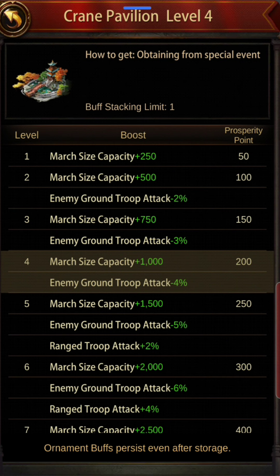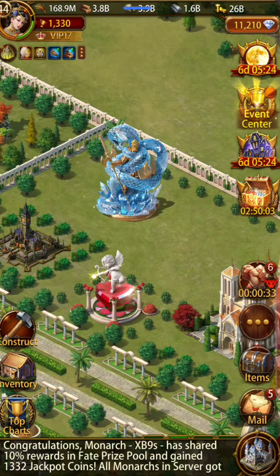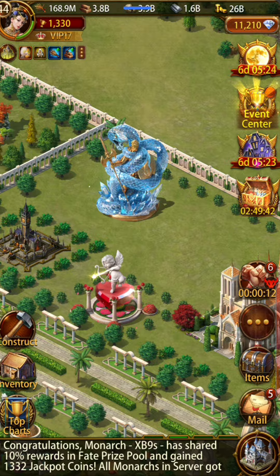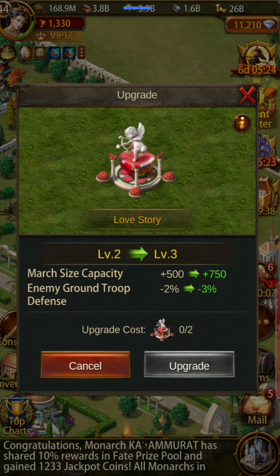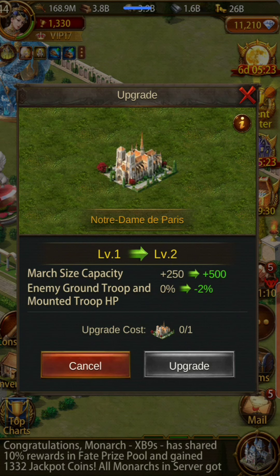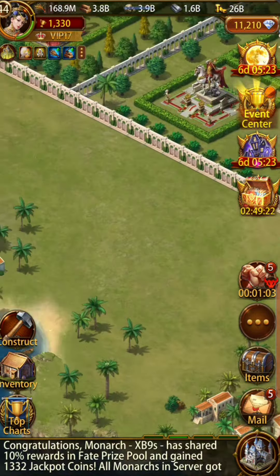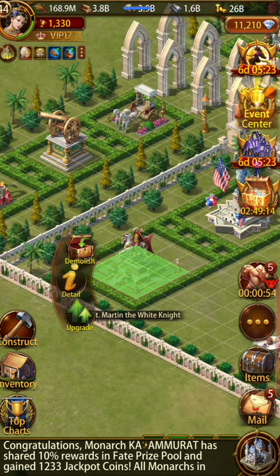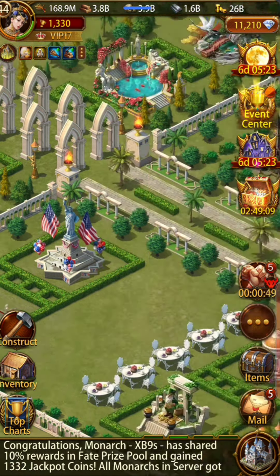There's a special event ornament where buffs persist even after storage — it looks really cool. Shadow of Midgard is level one — even I don't have that. Level two as well, which is pretty nice. Level one is hard to get to begin with and requires a lot of coining. Trophy count is 1,330, and the Ideal Land is pretty neat and solid — well made and well organized.